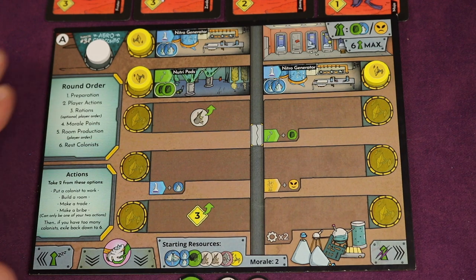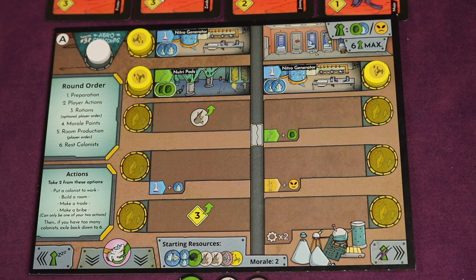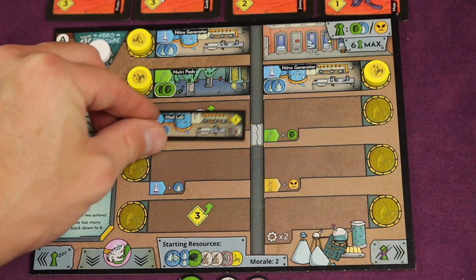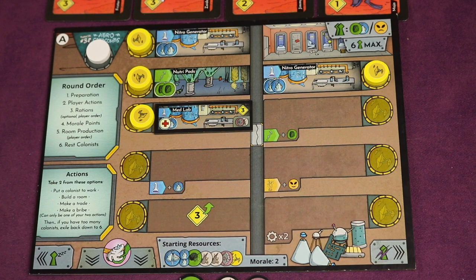Everyone starts with their own bunker. There's an A and B side — you could do a starting beginner game with the A side. You're going to start with different resources and different rooms, and over the course of the game you're going to be building different rooms and powering those to give you benefits. You build downward from the top of the bunker.